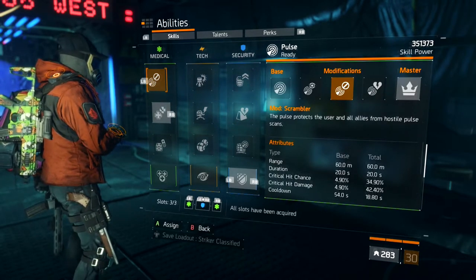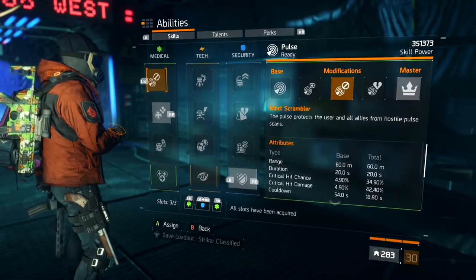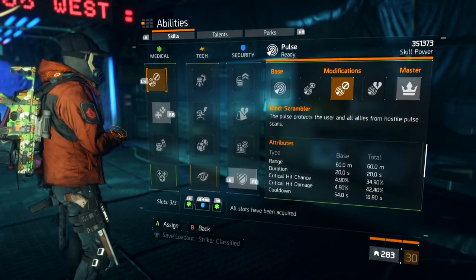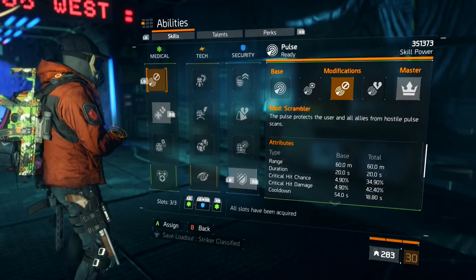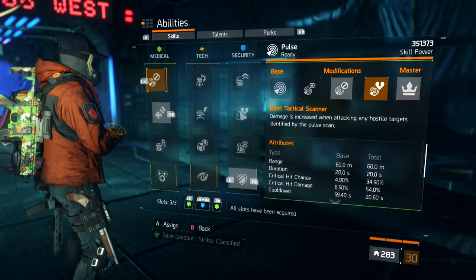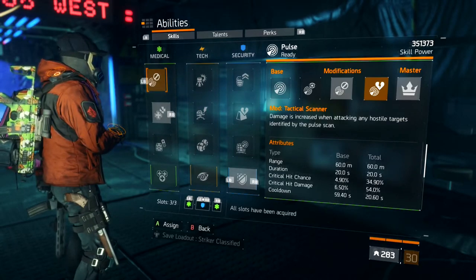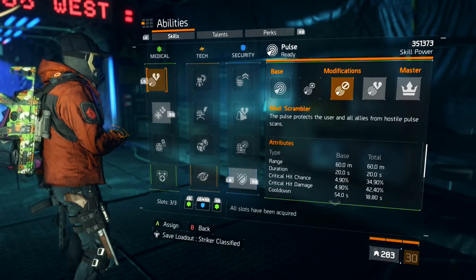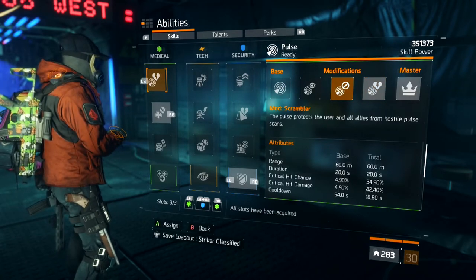I'm using the scrambler pulse — the concealed pulse, whatever you want to call it. Look at the critical hit chance: 34.9%, basically 35%, with no stacks. We also get 42.4% critical hit damage, which is going to help your team — making your assault rifle users hit for more. The cooldown is only 18.80 seconds. If you know someone you're playing against does not have a scrambler, use the tactical scanner damage pulse instead — critical hit damage is already at 54%, and if you stack that it can go up to about 70%. We stick with the scrambler pulse most of the time.